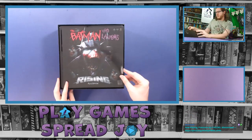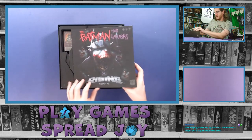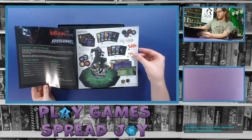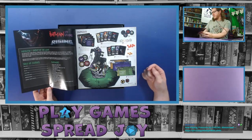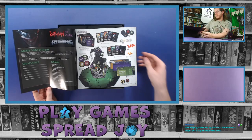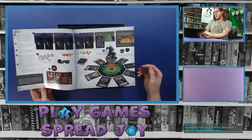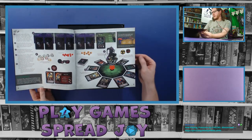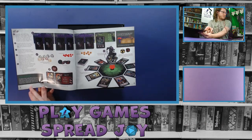We got a rulebook up top - nice and dark artwork, so this may not be kid-friendly as I stream if this is the type of art we're going to be looking at. Very bloody, very violent. A good table of contents shows what components we should expect to see, which is always helpful when verifying that everything came in the box. Nice full double-page setup instructions listed. It looks pretty straightforward and it has the solo variant setup rules right here.